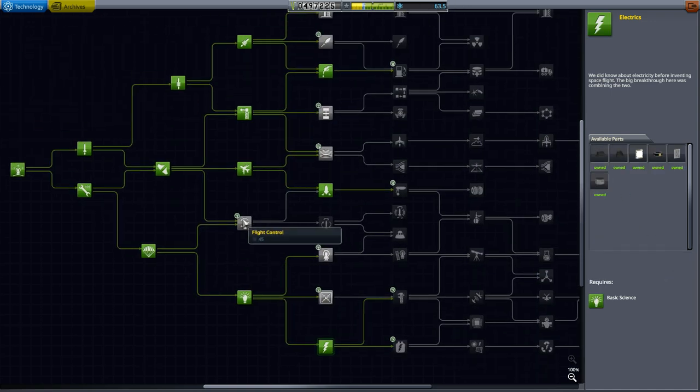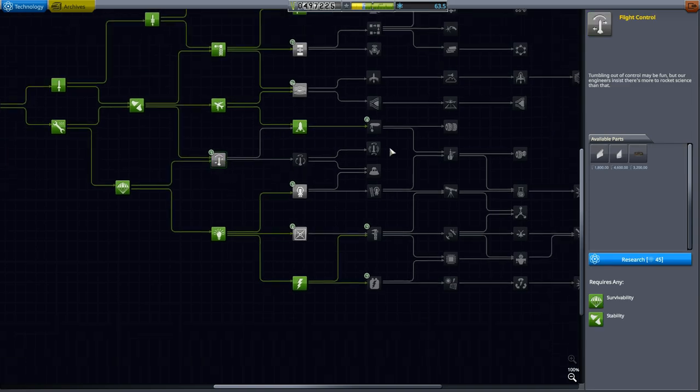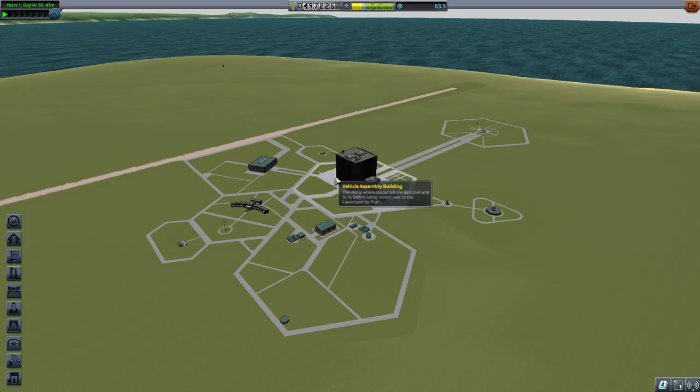So we're going to go ahead and unlock that. It doesn't leave me with much science left, but it's okay. If you have the same science as I do, you could also go and unlock flight control, but I'm going to leave it there. Let's go ahead and leave the facility and start to design our ship.